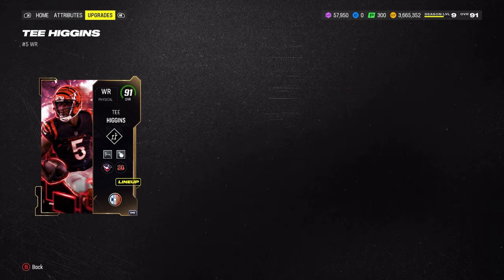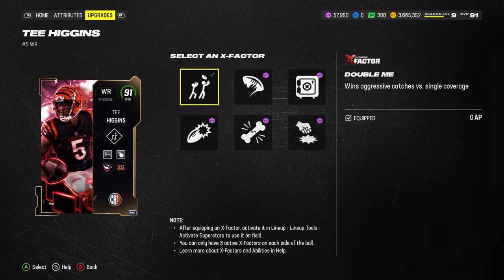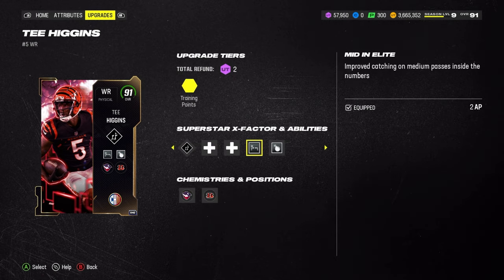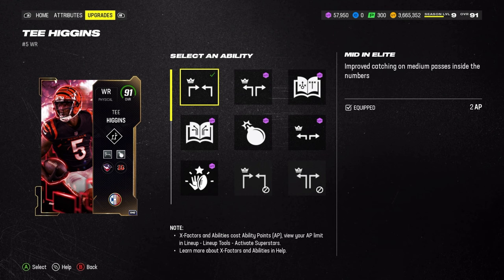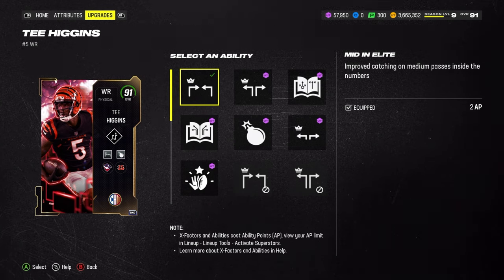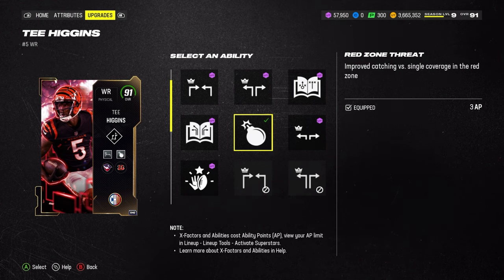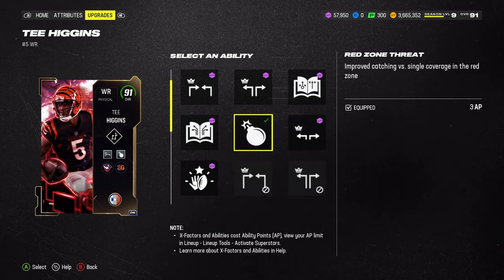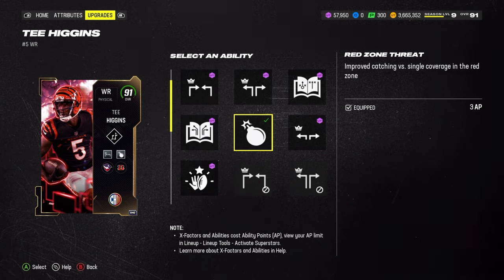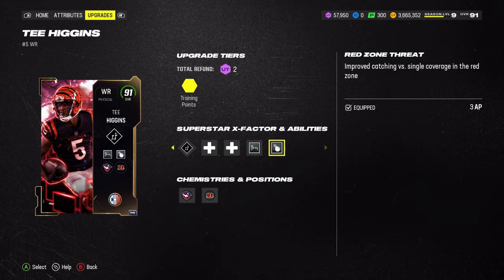We only threw a few abilities on him. Obviously went Double Me for the X-Factor. Then we went Mid In Elite since he has 91 medium route running — let's get better catching on those routes. Then we went Red Zone Threat. If you've been watching my videos, you know this is my favorite wide receiver ability. I love it — just lob it up to your receiver and they're automatically catching it if they're in single coverage.